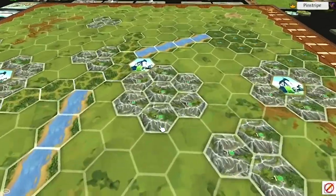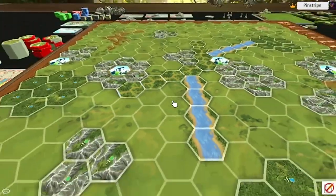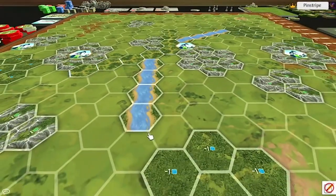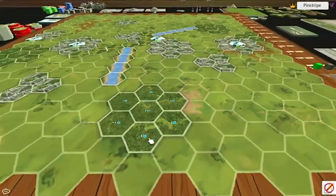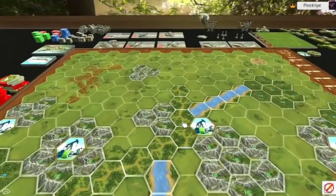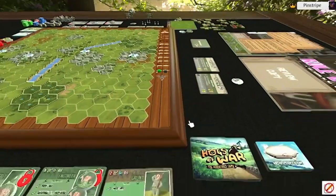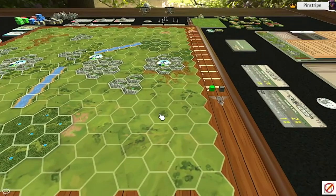In terms of the board, terrain is a key part of gameplay. You have the main plains, which is standard grass, forests, mountains, roads, and rivers. Rivers are impassable, mountains can block explosive damage, forests can block gun damage, and roads can increase your speed. There are going to be other terrain types when the Kickstarter is fully funded, including swamps and lakes, which will go hand in hand with the aqua tank.